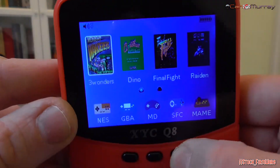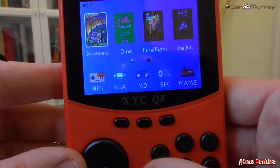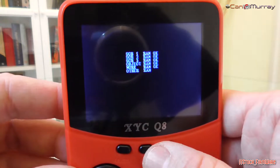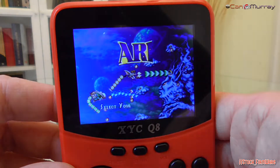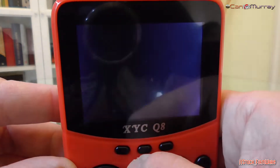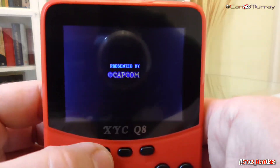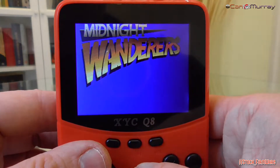En el apartado gráfico, la pantalla, como viene siendo habitual en estos dispositivos, es de 2,8 pulgadas y con una resolución de 320x240 píxeles, todo con una calidad bastante baja. Es de tipo LCD-TN, con unos ángulos de visión horizontales muy limitados, descompensando la luminosidad en ambos ojos y, al mínimo cambio de ángulo, mostrando una imagen casi en negativo, algo que resulta bastante molesto para la vista.